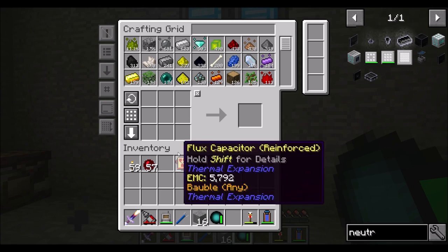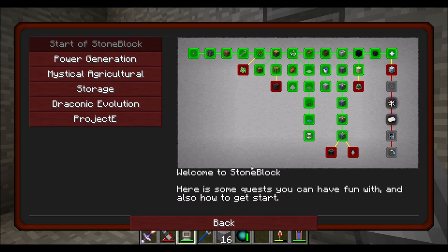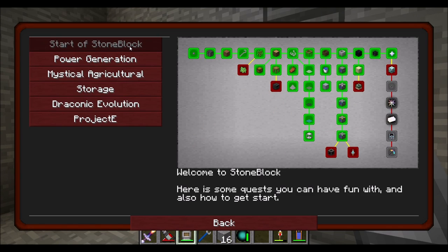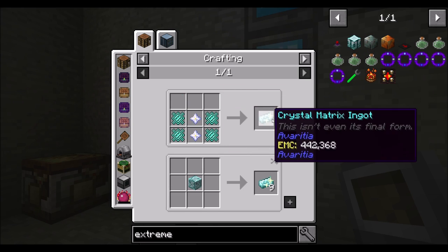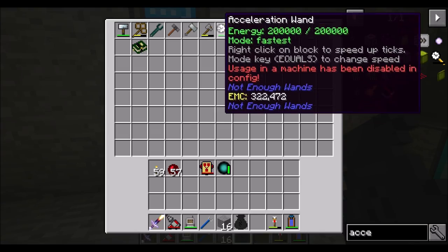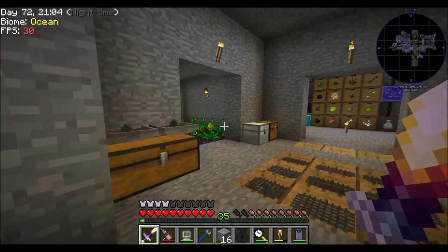It looks to me like a big name of this game is going to be lots and lots of resource production. We're going to want to have a lot of things being made all at once. Power generation - I'll call us good. Mystical Agriculture - we're also good. Storage and auto-crafting - we're cool. Draconic and Project E - that's where we're going to jump into. We're going to need to get into all these different mods to get to the endgame, which is Project E.